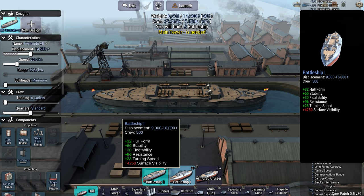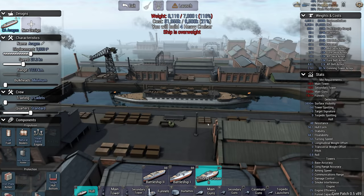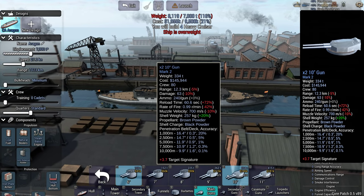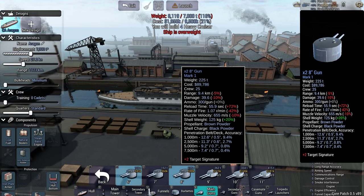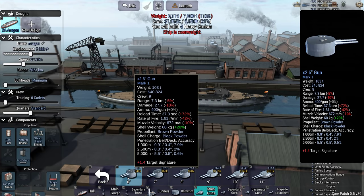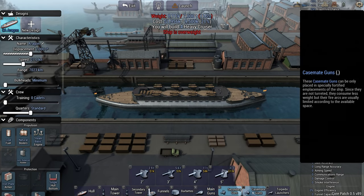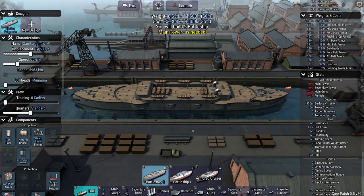I'm going to go for balanced gun techs because it tells me here that I have 11 inch maximum armor that I need to go through. I can either go with battleship one, battleship two or armored cruiser two. The armored cruiser two is dreadful but we might be able to get away with it. What kind of casements can I fit? It's only four, so I probably will go with the battleship two.